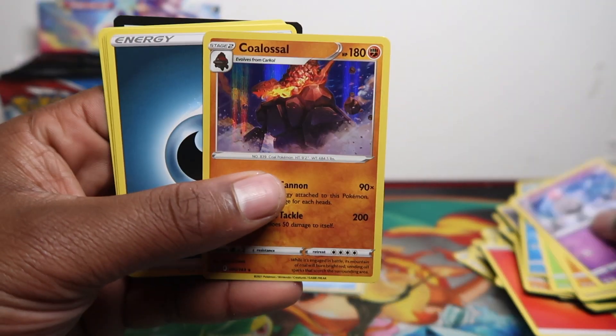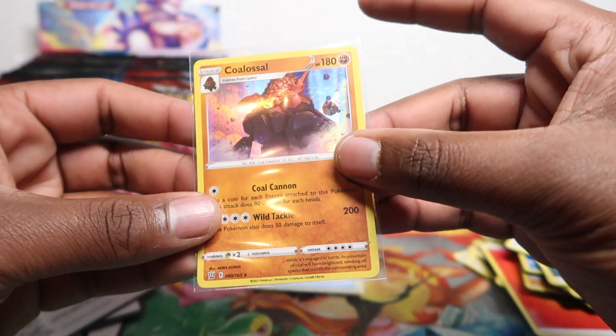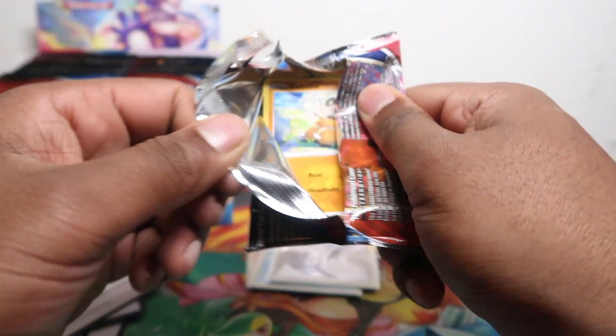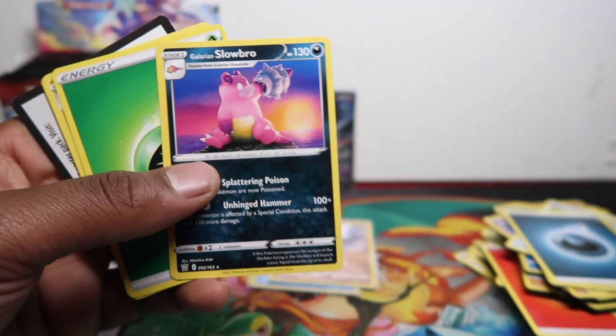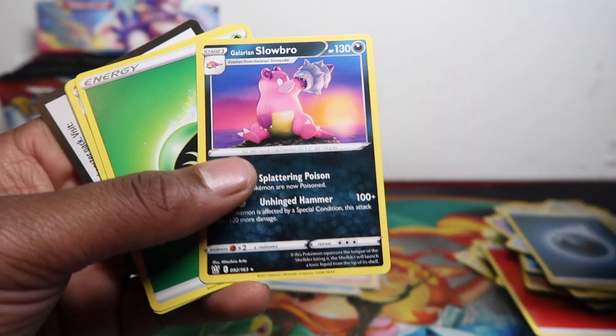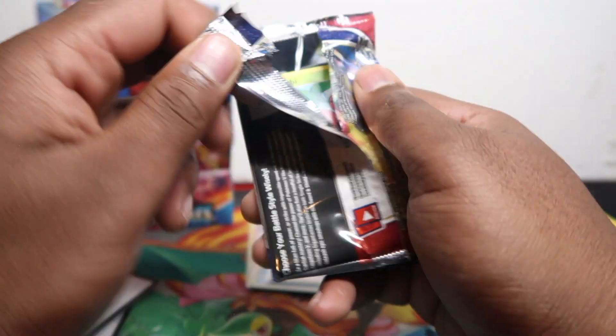A Colossal holo rare — I've pulled this a few times now so you might have seen this one on the channel. The other two or three holo rares I've not seen before, so that's the good thing about opening sets over and over again. We got a Glaring Slowbro — the artwork is by Mr. Hiroarita. Let me know what other artworks he might have done in this set that I might have missed.